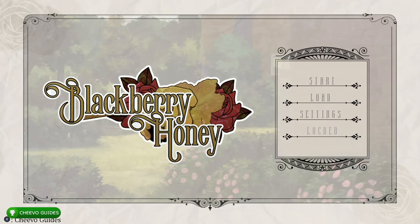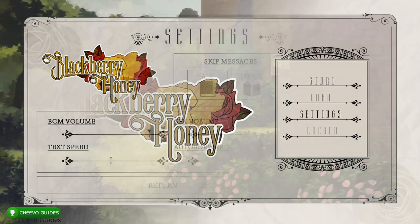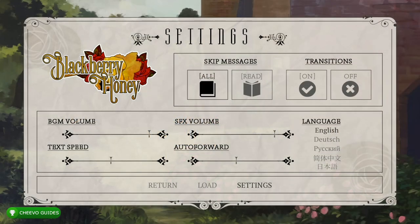It is by far the easiest completion or platinum trophy of the year. The reason being this is a visual novel with absolutely no dialogue choices — you simply have to read the whole game. We can take advantage of this by adjusting some settings so that we can pretty much fast forward through the whole game.